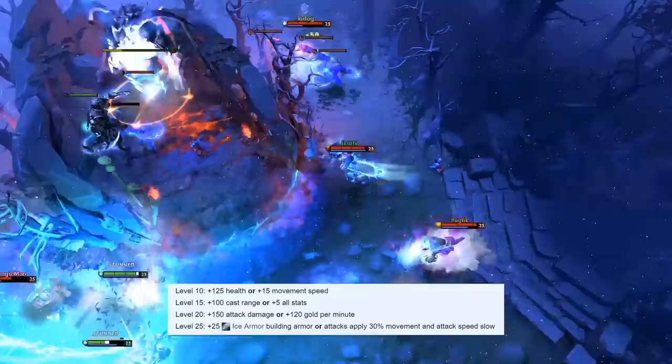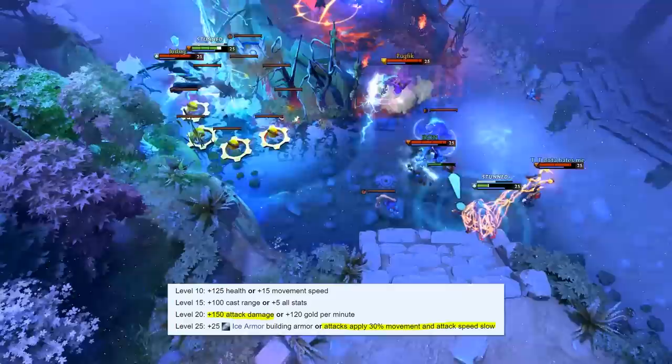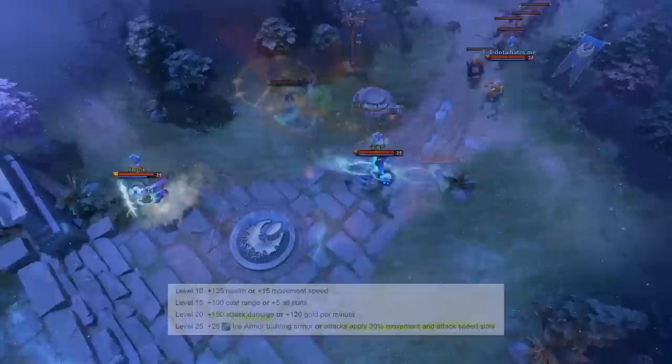In 7.00, Lich's talents brought an entertaining build path. While you could opt for a traditional support role with extra cast range, gold per minute, and Ice Armor talent, he gained the opportunity to go full-on carry. At level 20 he could pick up an extra 150 attack damage, and at level 25 he could have a passive Eye of Scotty. With Sacrifice giving Lich extra experience and a Hand of Midas accelerating his levels, this was entirely doable. Given his ability to slow enemies and buff himself with armor, a stampeding carry Lich is one of the more horrifying builds in the game.